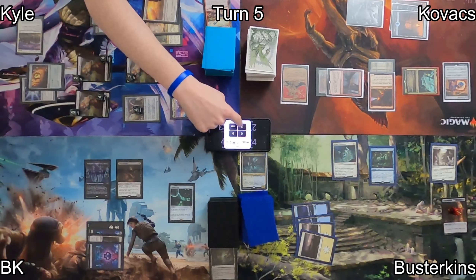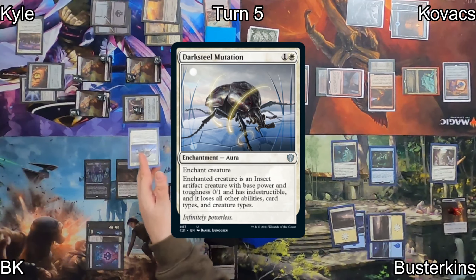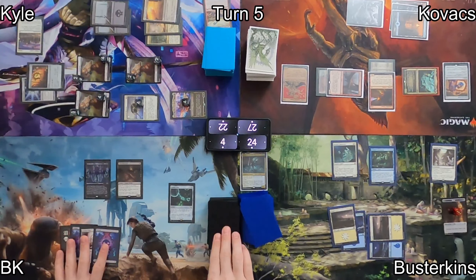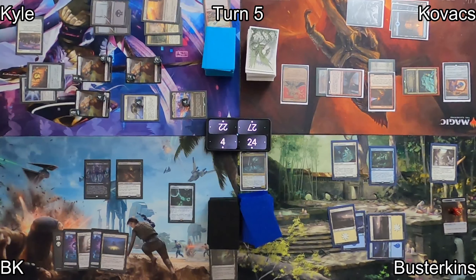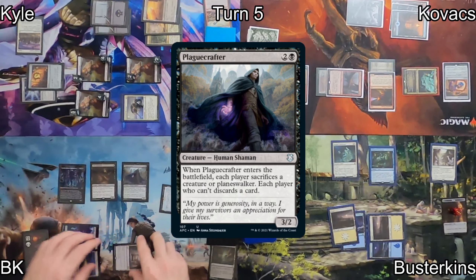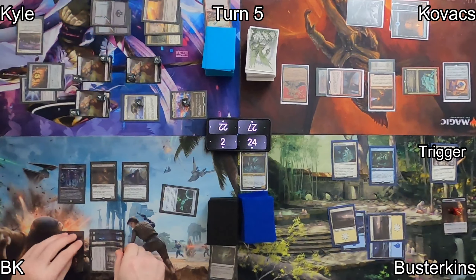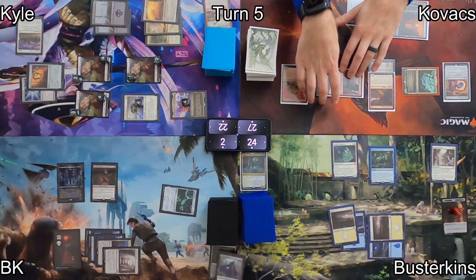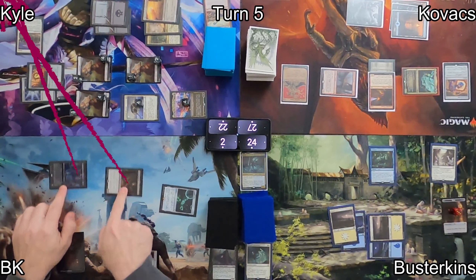Kovacs then moves into combat, punching Kyle in the face with his dragons and dropping him down to 22. He passes the turn to Busterkins, who has Darksteel Mutation, which enchants the Hero of Bladehold, hopefully stemming some of the bleeding. On to my turn, I play Drownyard Temple, then use my Ancient Tomb to activate Endless Atlas, drawing a card. I find a Plague Crafter, cast it, and everybody has to sacrifice a creature. Kyle sacrifices a Soldier, I kill my own Plague Crafter, getting a Grim Harrow Specs trigger. One of Kovacs' Dragons dies and one of Busterkins' Spirits dies.